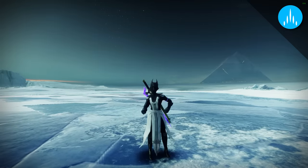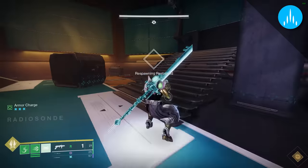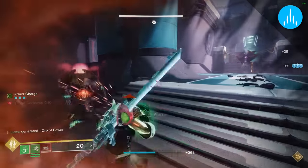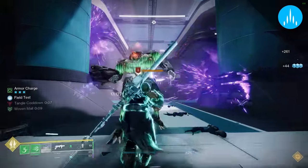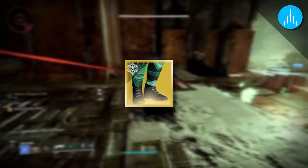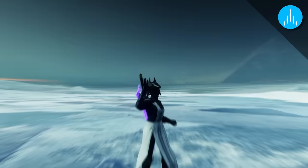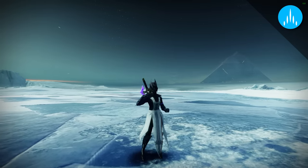Shoutout to Marceline in the Discord for bringing this up, but having Slice on a Titan specifically can be quite nice since the only underutilized piece of kit that Strand Titan has is its barricade. Giving it a use to proc Slice now allows you to have a ranged tangle creation option, since the sever debuff will count towards tangle creation. Furthermore, quite the devious combo is running Radiant Dance Machines on Hunter, which allows you to have Slice on every shot as well as reloading it if paired with Marksman's Dodge — which could be a solid option. Overall, I'd say this is the quote must-have perk, but let's quickly wrap up the other options.